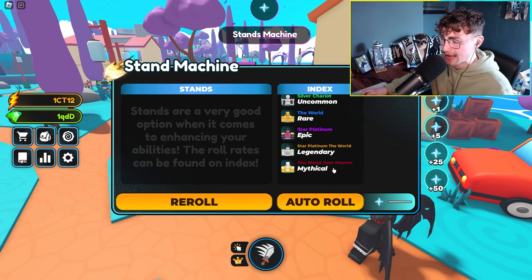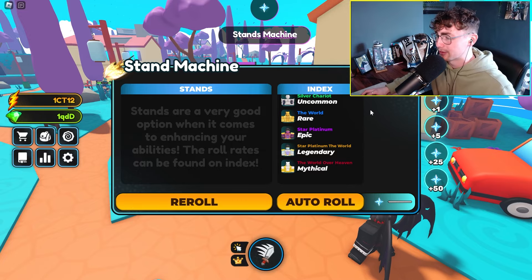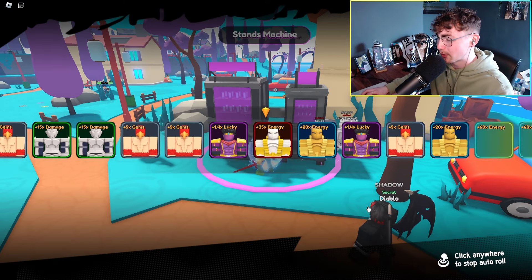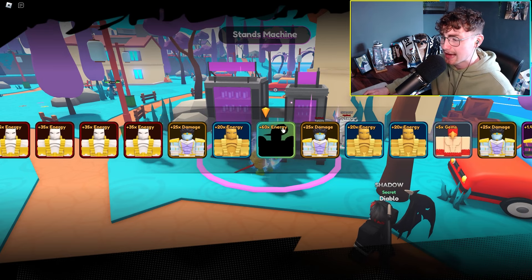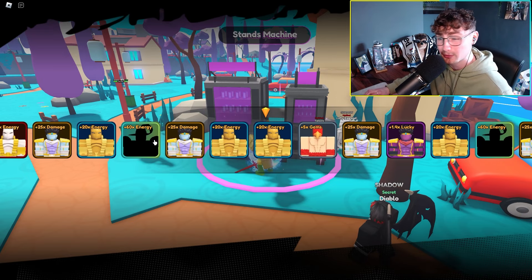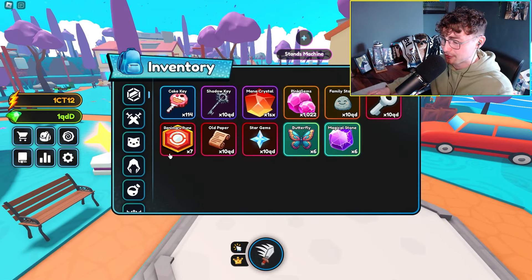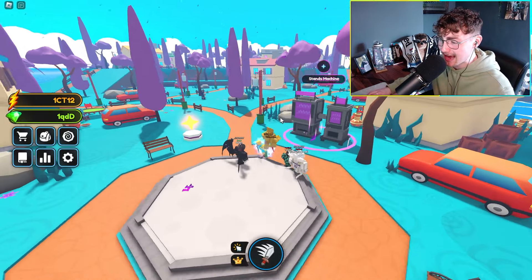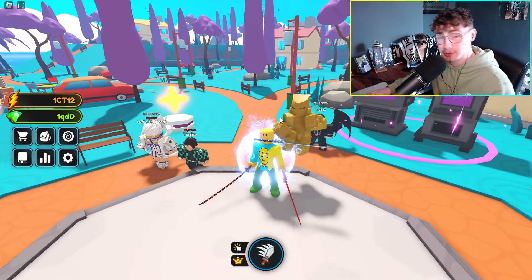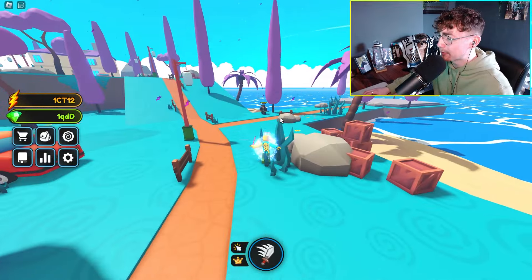I've already given myself a bunch of these stars as well. The best stand you can get in the game is The World Over Heaven, which is the mythical. There's also an auto roll over here, which is pretty nice and you can speed it up. I'm pretty sure I'm seeing a secret too — the secret is actually the best, not the mythical. That first stand gives us 20x energy, which is absolutely insane, and it follows you around — a really cool feature.